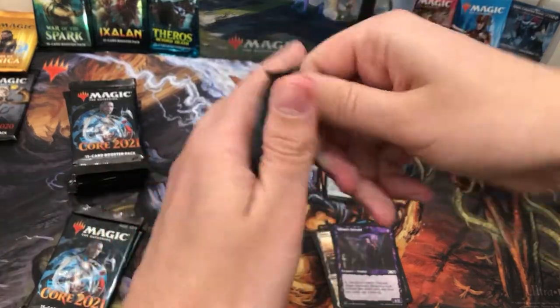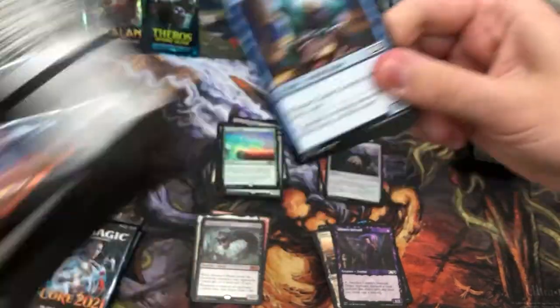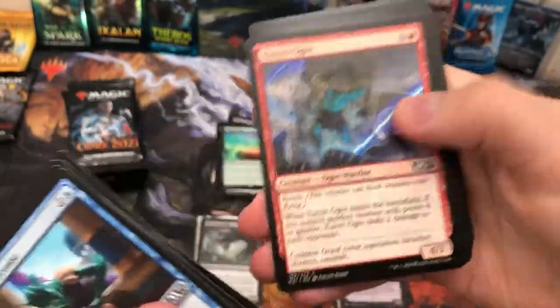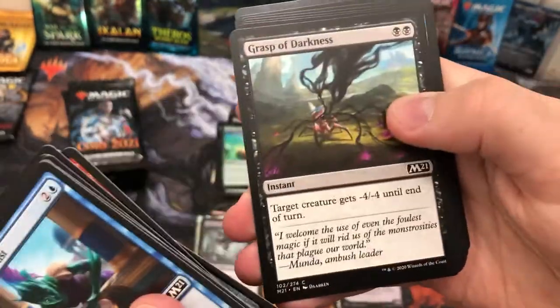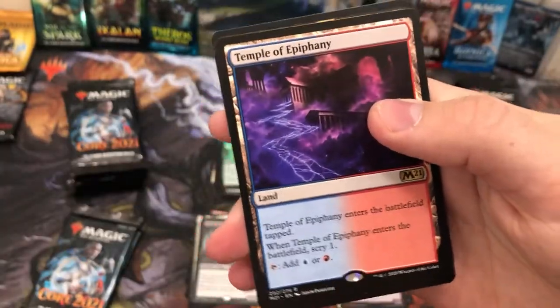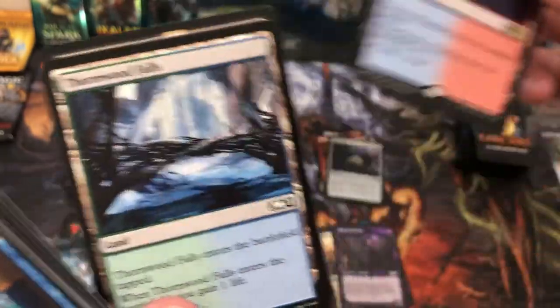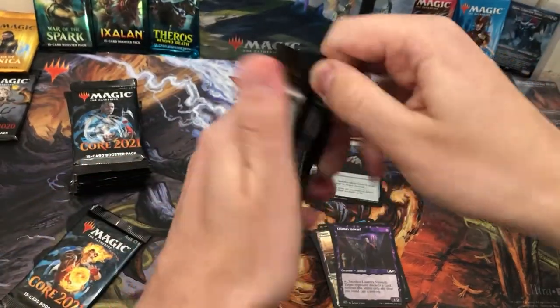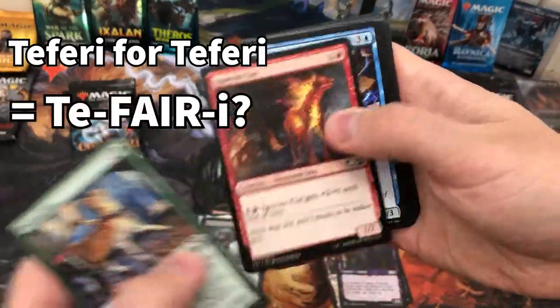Give us Liliana! We shall see. Mind Rot, Possibility Storm, Grasp of Darkness — getting onto the uncommons now. And a Temple of Epiphany — not what I wanted to see. A demon token. How many tokens are there? 18! Cool little variety.